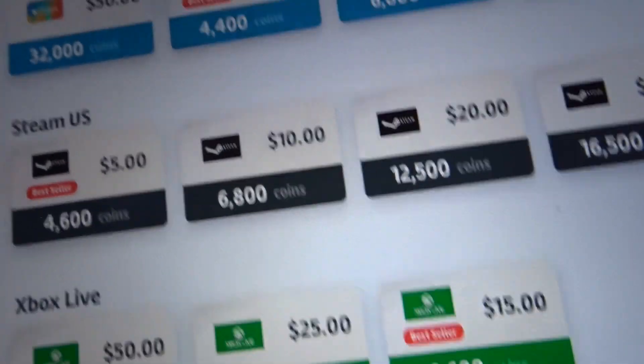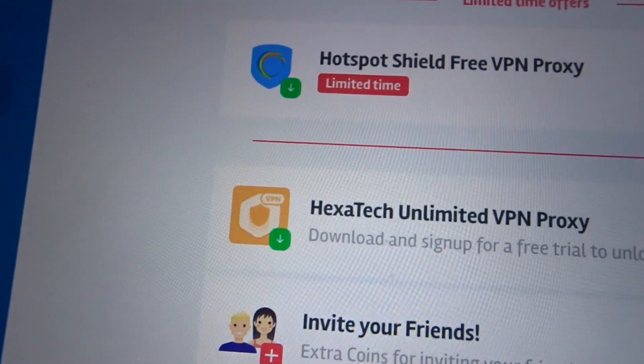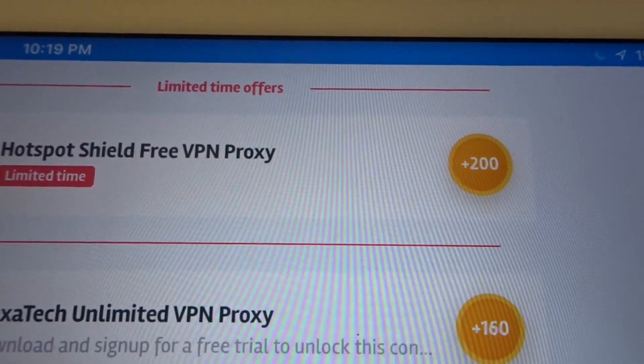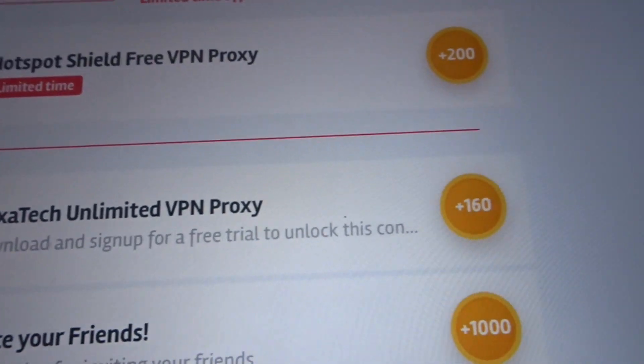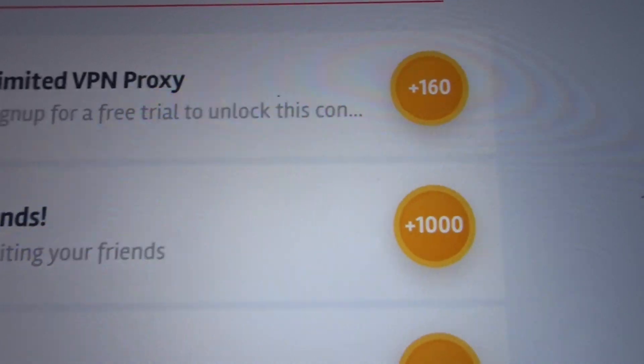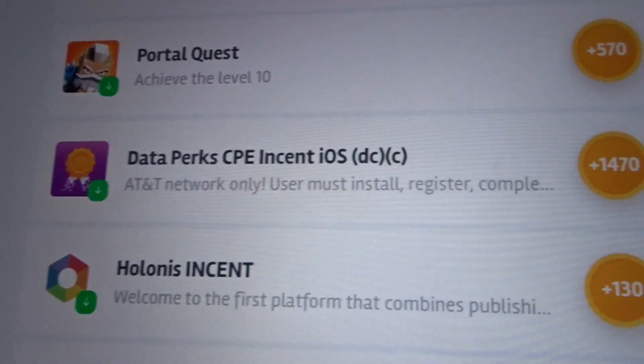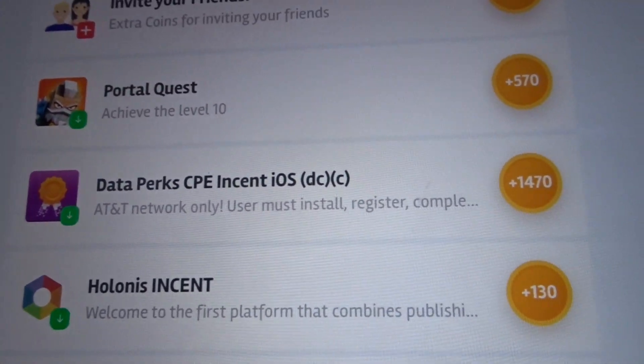I'm going to walk you guys through what you can do. Up here is the task list — this is the stuff you go ahead and do. As you can see, I just completed one. You can download an app called Hotspot Shield and get 200 coins, Hex Attacks and get 160, invite friends and get 1,000 points, complete Portal Quest to level 10 and get 510 coins, Data Perks on iOS gets you 1,470, and so on. You're just downloading apps, doing tasks, and getting points for it.